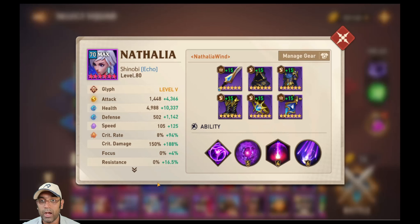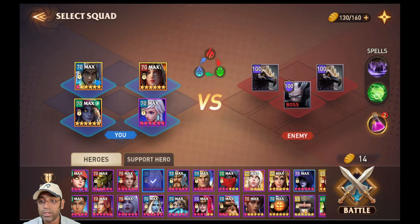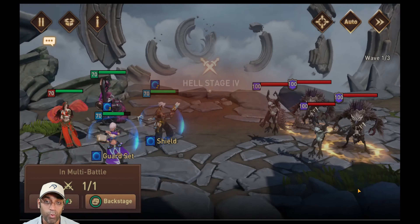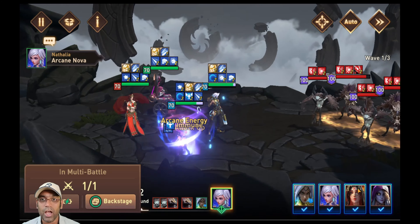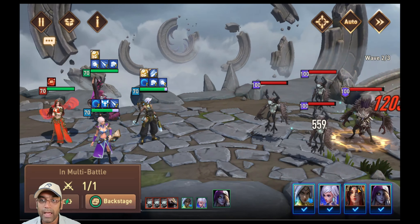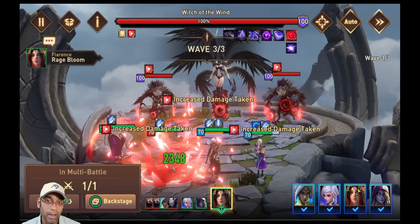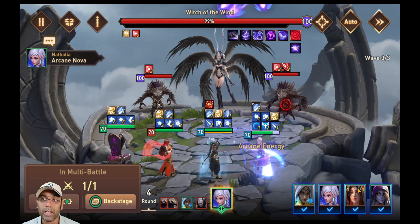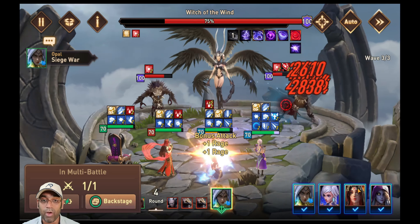We're now at Witch of the Wind. I've got Muriel, and I'll need to change the gear on Natalia and Opal. Opal is at 224 speed, 5,600 attack, and 327 crit damage. I also have Florence — you do need Florence or Shane here to get those additional damage hits. Having Florence with Muriel means you get one additional bonus attack. Florence has 250 speed with 112 focus and 23,000 HP. My Natalia here is faster at 230 speed, 338 crit damage, and 5,814 attack.